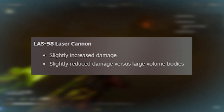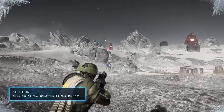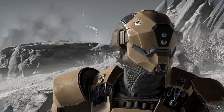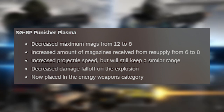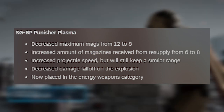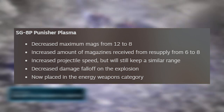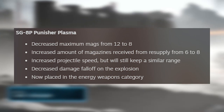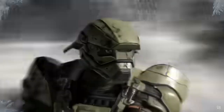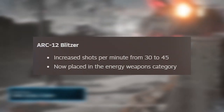The LAS-98 Laser Cannon got a mixed bag: slightly increased damage but slightly reduced damage versus large volume bodies, making it kind of a wash. The SG-8P Punisher Plasma — a shotgun people weren't really using much — was somewhat nerfed: decreased maximum mags from 12 to 8, increased magazines from resupply from 6 to 8, increased projectile speed, decreased damage fall-off from explosion, and moved to the energy weapons category.